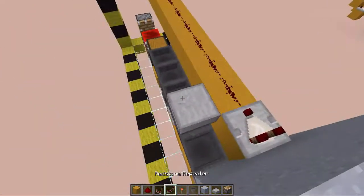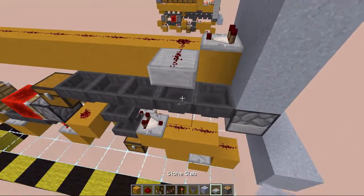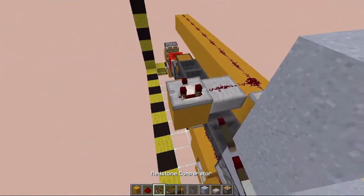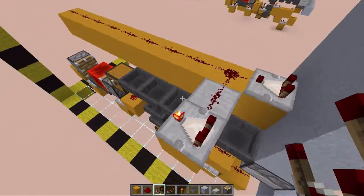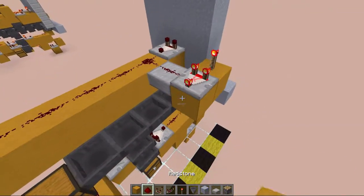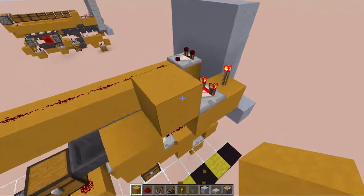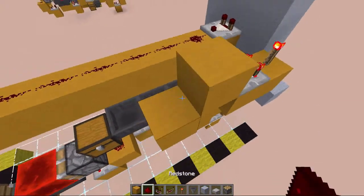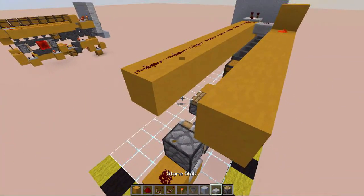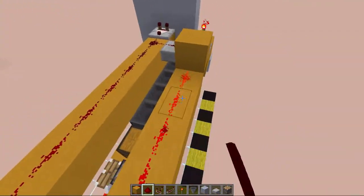On the left side we are going to have a slab above the second hopper with redstone on top. Then another comparator — this one set to compare mode — and a torch that is going to power this comparator. Then a block behind which is going to be powered by the comparator, and then just more redstone and a slab right here. Connect these two lines.